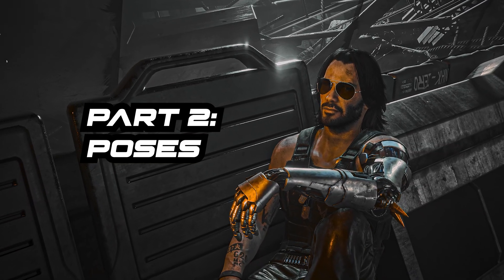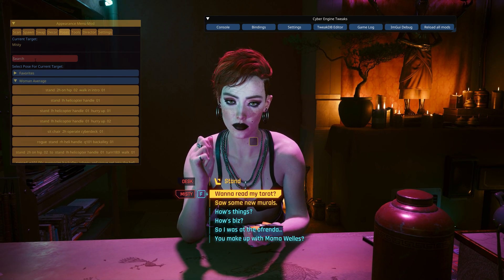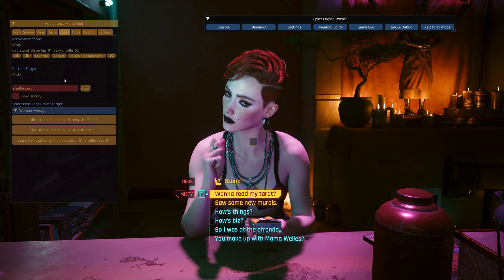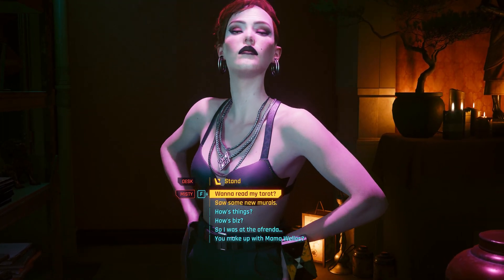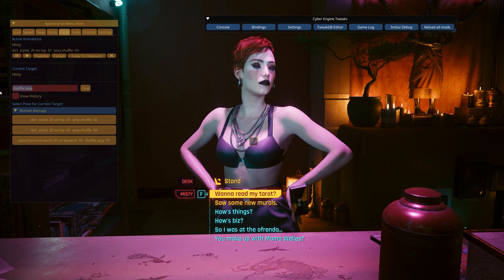R2 — poses. Here I'm gonna show you how to make your NPC dance, sit down, or whatever you want. There are plenty of poses to use, so I encourage you to be creative and search any name that you want — for example, dancing, sitting down, and a really large etc.